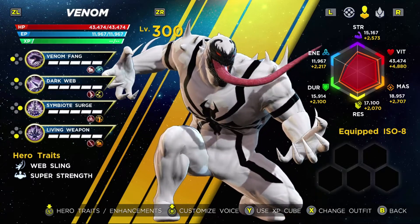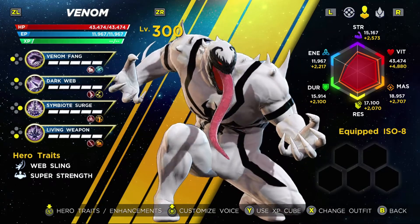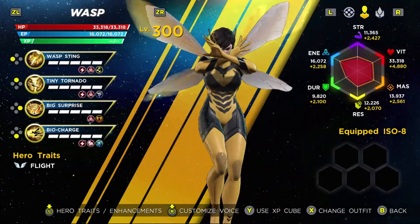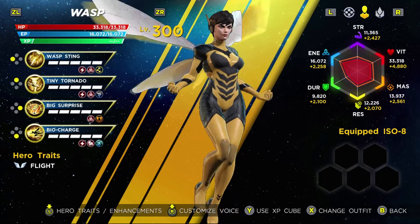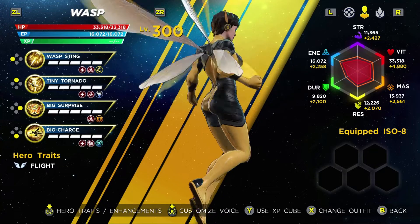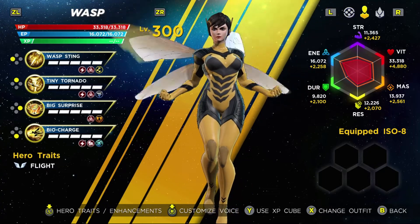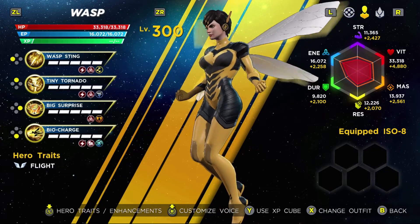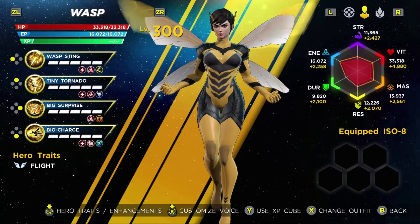Anti-Venom is a phenomenal character, so having that as an available option is amazing. For Wasp, I like the alternate coloration of her default skin where it swaps the black and yellow highlights — I just feel like that looks a little bit better for her. I don't particularly like the classic suits because I think the helmet is super wonky and a little off-putting for me.